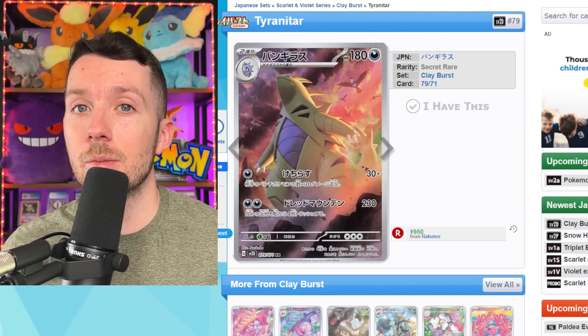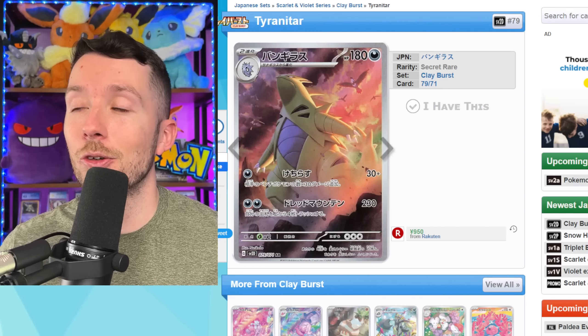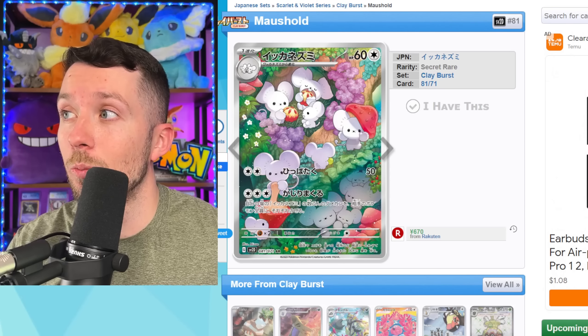We've got even more full art trainers. Here we have the Grisha secret art rare, which is another big chase card from Snow Hazard, still selling for around $175 on eBay. Again, I think all the secret illustration trainers are going to be much cheaper in English. We're also going to get some secret illustration rares from all of the new ancient legendary Pokemon. The Snow Leopard Chien-Pao EX is actually going to be the most playable of all four, and probably my favorite artwork as well.